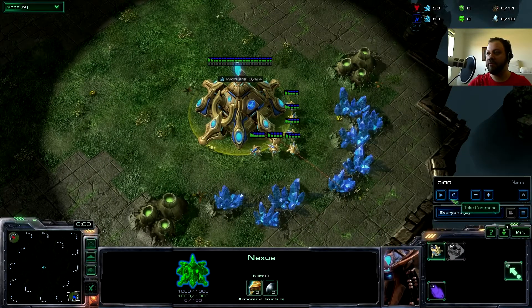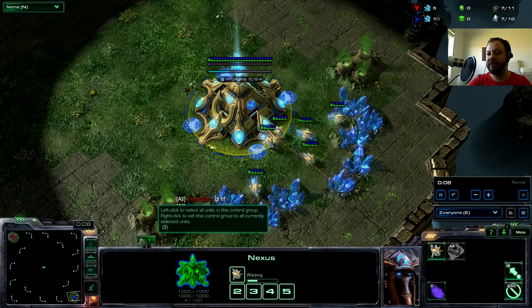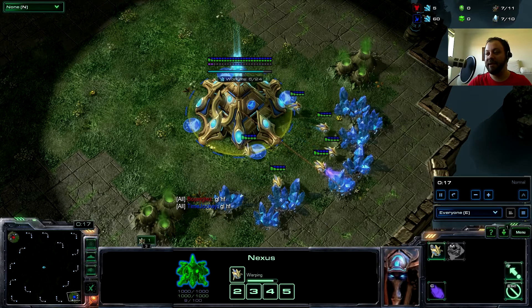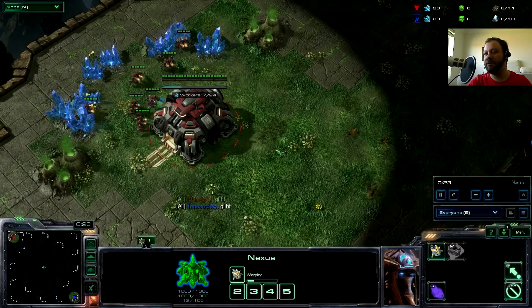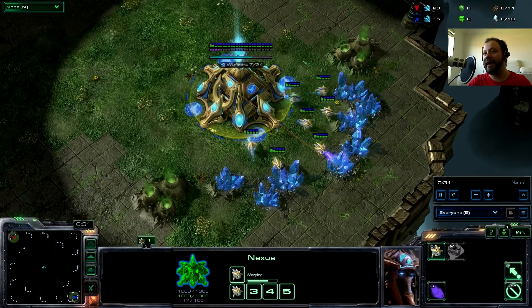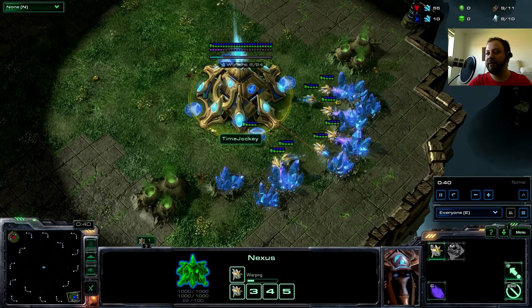So the very first thing is to pop out some probes. I also assigned my Nexus to number 3 so I can quickly access it to get my speed boosts. He beat me to the 'good luck have fun', making me look a bit of a dick, but I replied. So a quick look at what he's doing — it's early game so there's not too much going on, basically just getting out the workers and probes. My plan is to get a pylon out at about 9 supply so I don't get supply blocked — meaning I'm unable to build anything because the supply number is maxed out. I've got one on the way now.